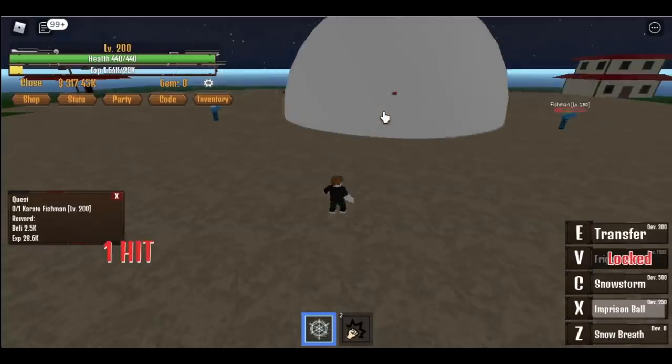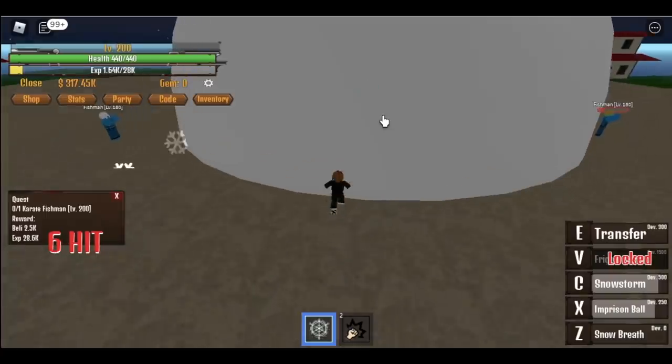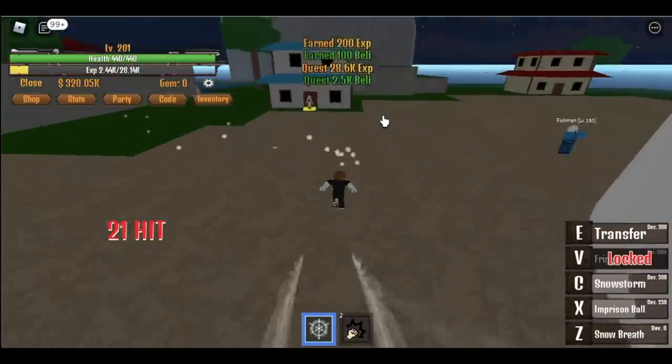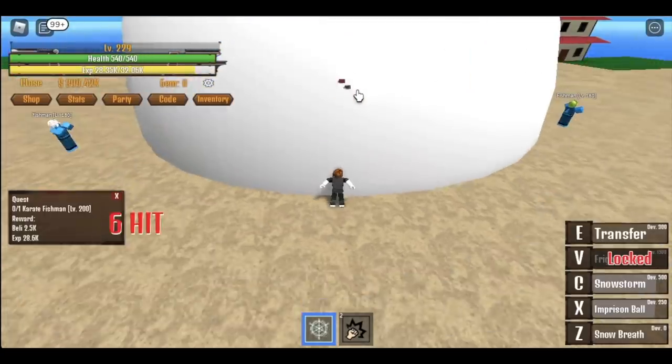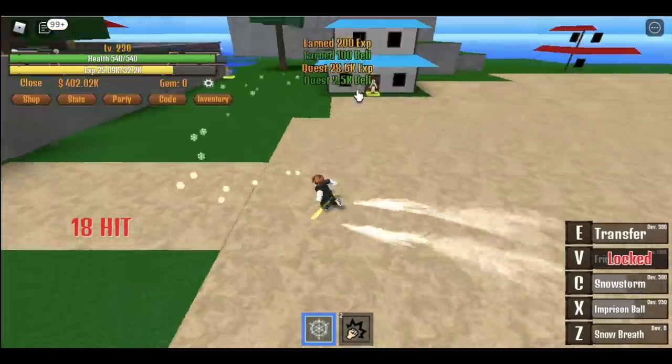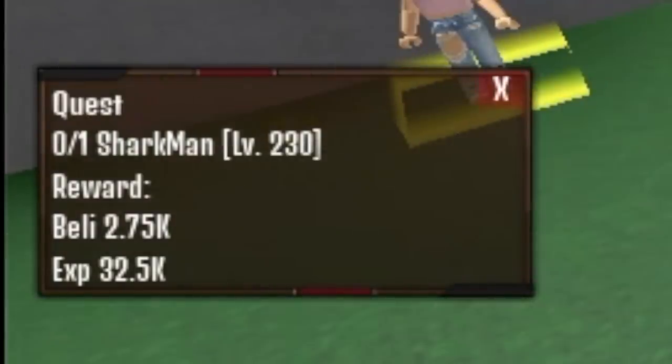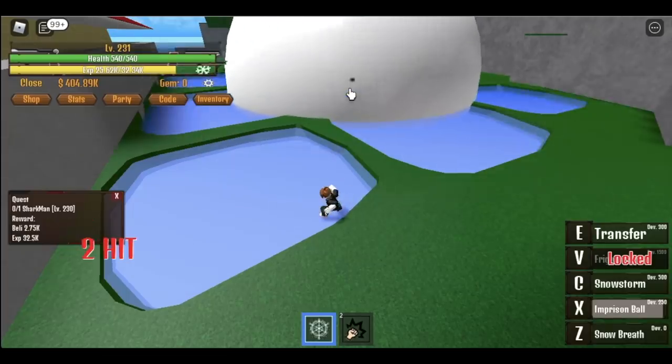How do you defeat this? Very easy. Again: Imprisoned Ball, Snowstorm, and Snow Breath. And that's it. You're gonna do this until you reach level 230 only — so 30 levels. And after that, we're gonna defeat the Shark Man at 230. This is one of the fastest mobs to level up with.